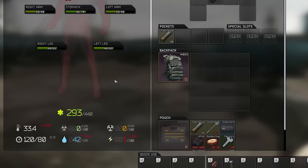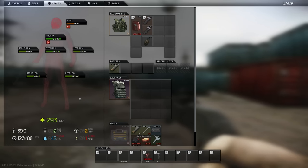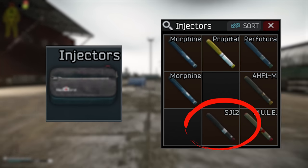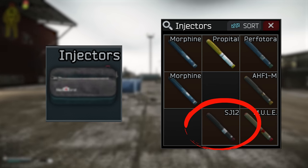One thing to note: the body temperature side effect doesn't really seem to do anything. Maybe it makes you stand out on thermals more, but you're already pretty obvious in that scenario so I'm not sure if this is really any worse. The major benefit of having this in a stim is that we can carry it raid after raid in the injector case and only use it when needed, rather than having to replenish it every raid.